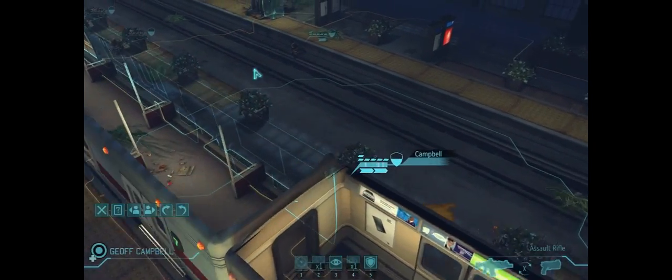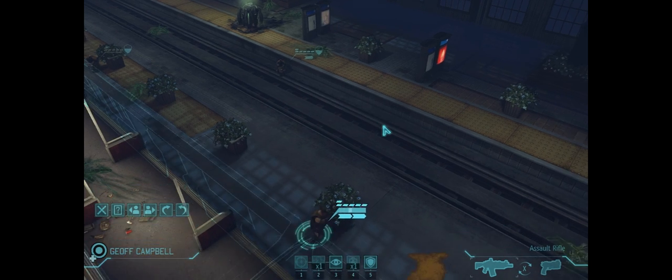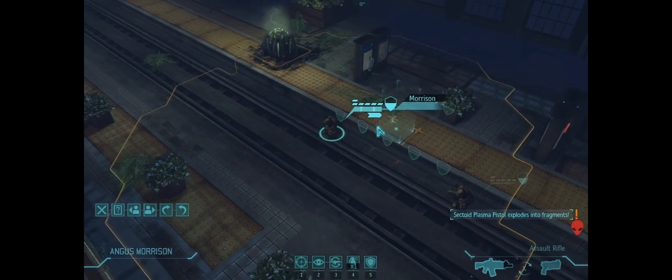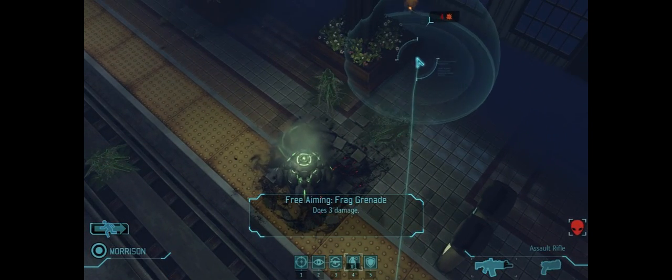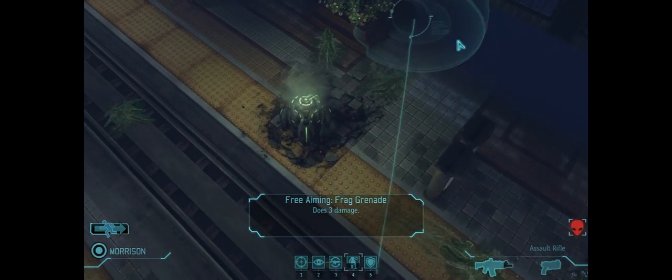Do we have one more guy with a shot? We do — he doesn't have a shot yet, but he's got an opportunity here. Let's move him up. He might have a crack at one of the aliens at least. We'll take the shot on this guy — he's gonna hit. Getting really lucky with these 45% chances. Then we've got one last guy. 45% chance to hit — I don't want to risk it. I would rather just throw this grenade into this perfect location.